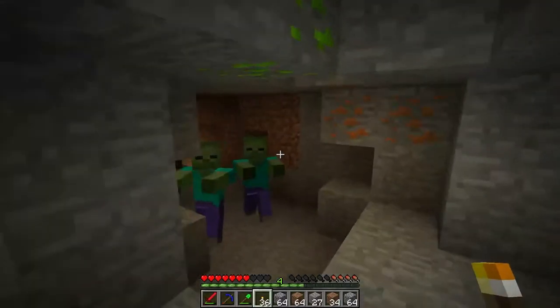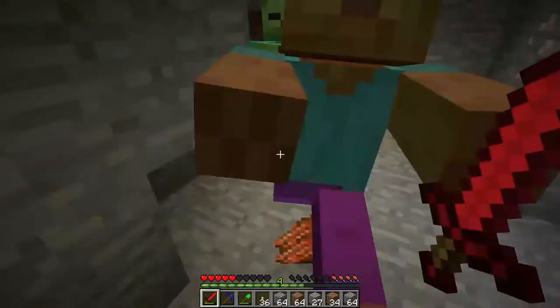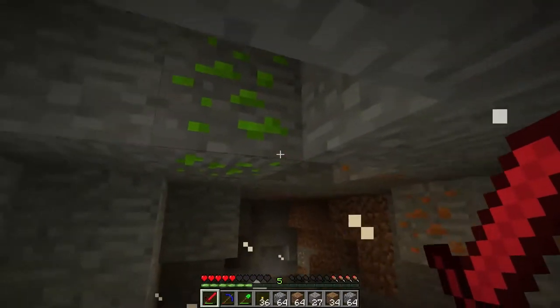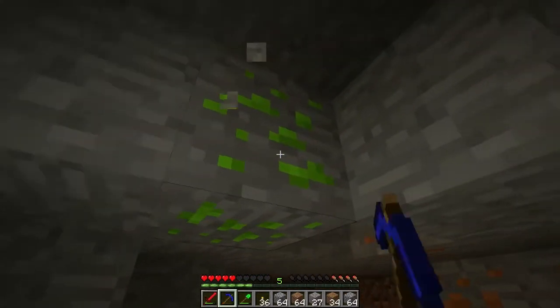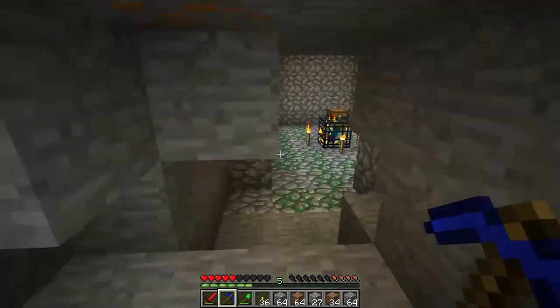I'm also going to explore a little bit nearby, because sometimes, just like this, there are some more zombies nearby. And if you look at this right here, this is uranium. We're going to want that for when we do our nuclear reactor stuff.